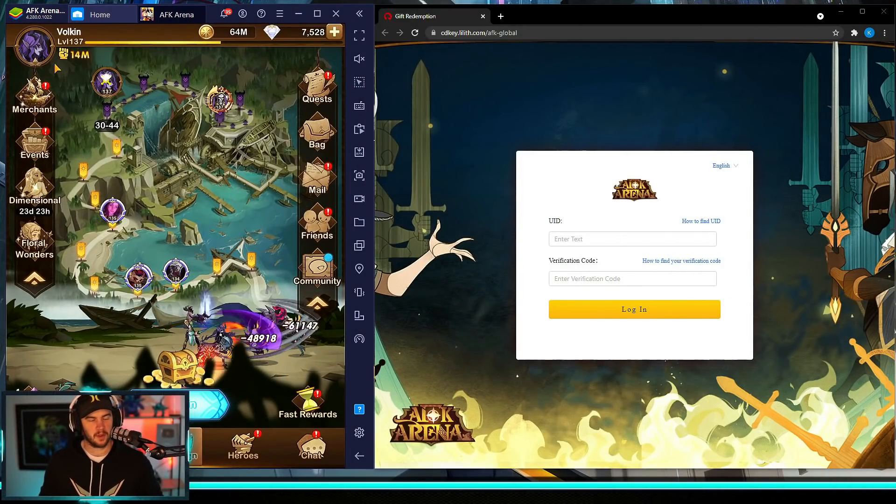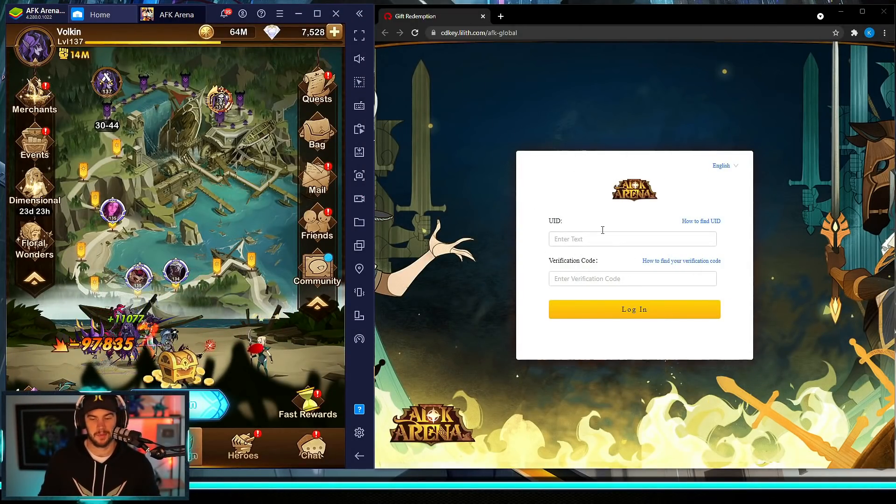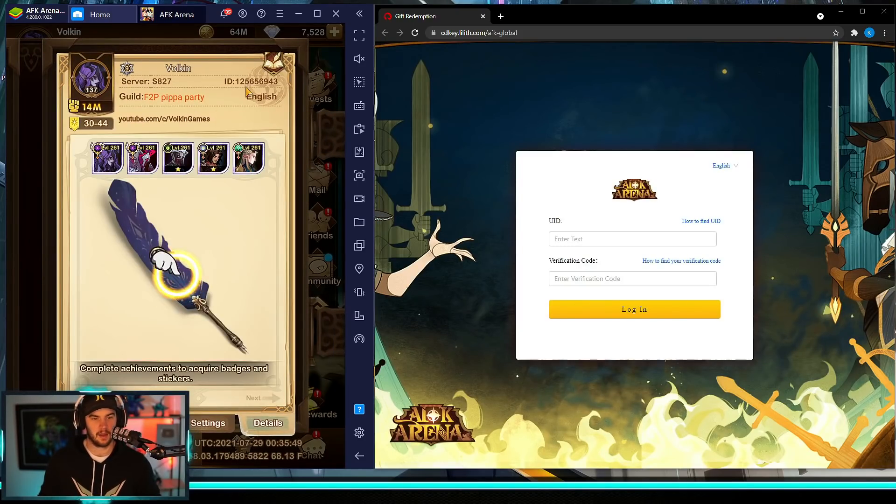Okay, so we'll just go through how to redeem the code just in case you guys aren't sure. This website I'll have linked in the description. You can click on that website and away you go. So what we're going to do here is go over here and get our user ID, which is in the top right over here.